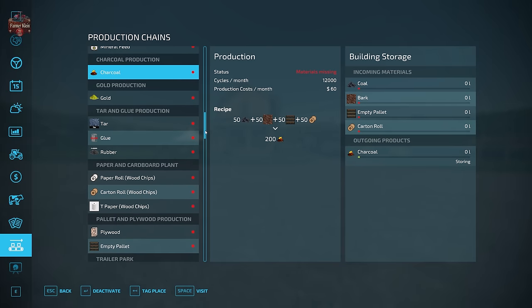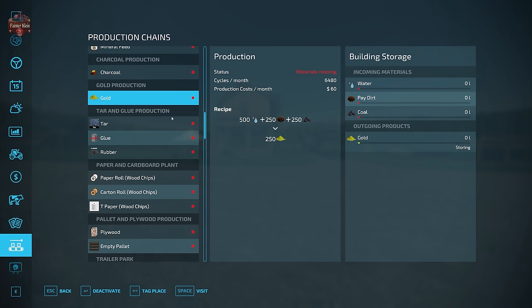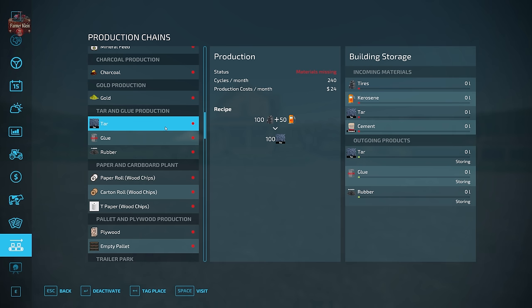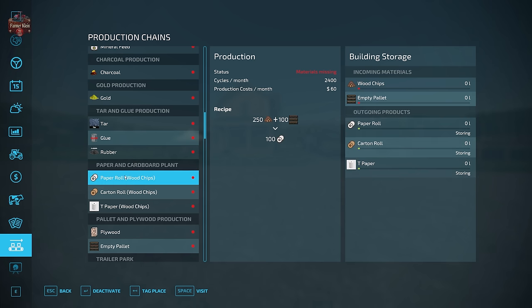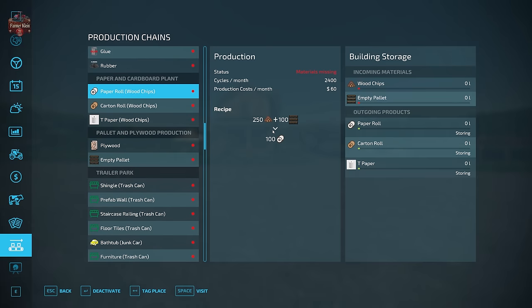We're not even halfway through the slider yet. Charcoal production uses bark, empty pallets, and carton rolls to get charcoal. Gold is produced from water, pay dirt, and coal. Tar and glue production takes tires and kerosene to get tar and glue. Rubber comes from tires. Paper production uses wood chips and pallets to get paper rolls; wood chips and pallets also make carton rolls; and wood chips and pallets make toilet paper.